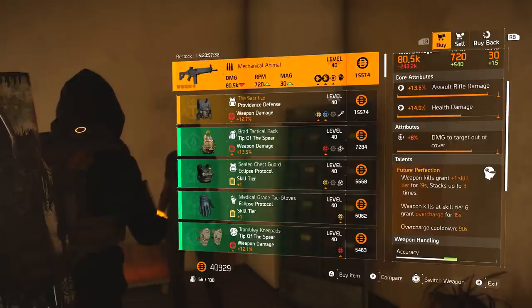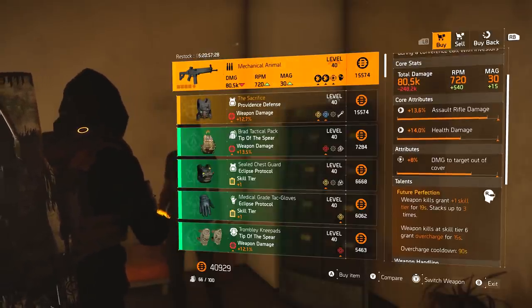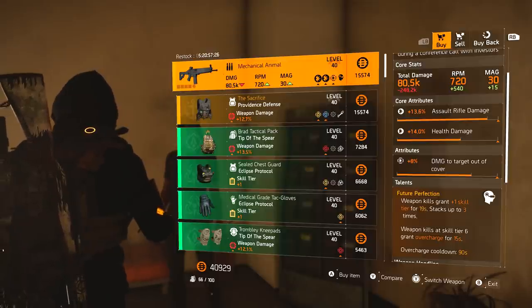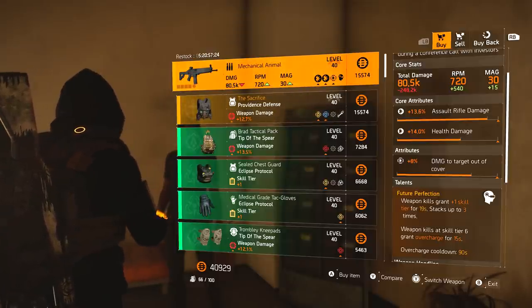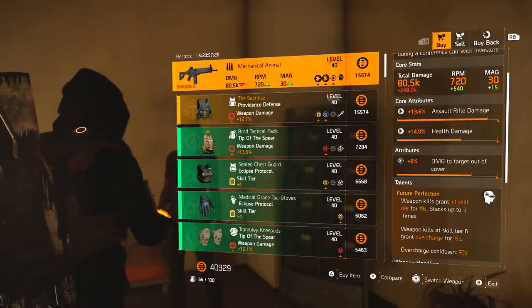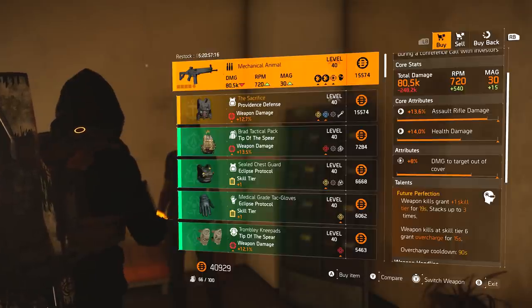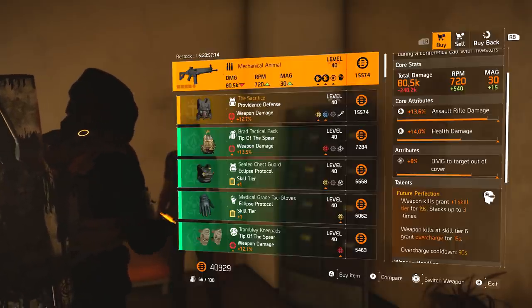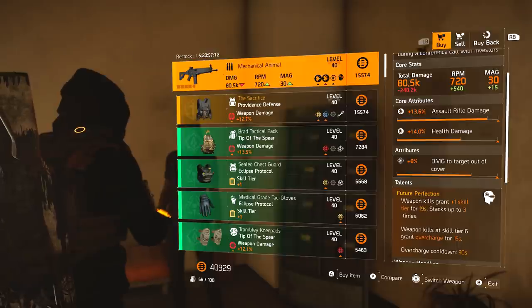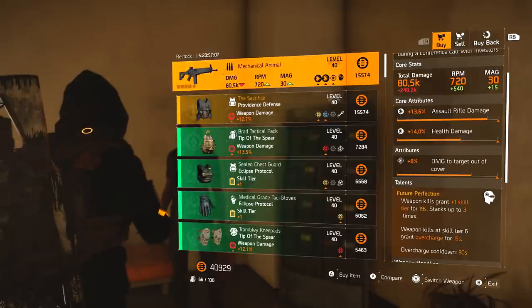It's got Future Perfection, Assault Rifle damage, health damage, and damage to targets out of cover. Overall the roll is pretty good. If you need the Mechanical Animal, it's definitely worth picking up. It's really good with a skill build — the build I'm running right now is five yellows, one red, and it works really well when using Technician because you can still proc Overcharge, still get a red, and do a bit of damage yourself while also getting a lot of damage from your skills.